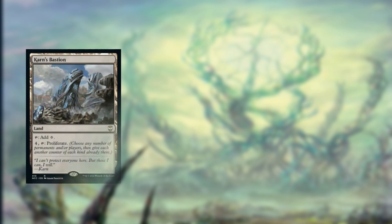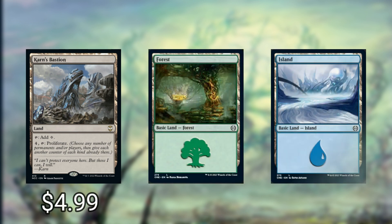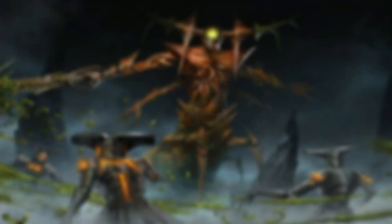Last but not least is our mana base. We are keeping things almost entirely basic with the exception of Karn's Bastion — of course I had to include the land that has the ability that lets you proliferate. Besides that, we are including 17 basic Forests and 17 basic Islands.